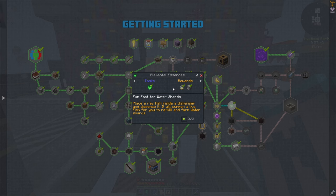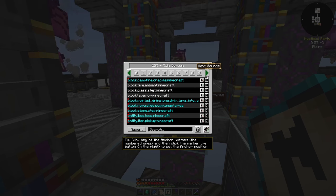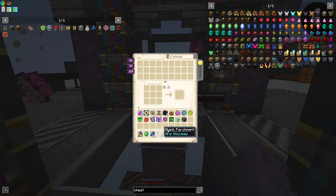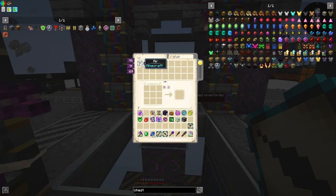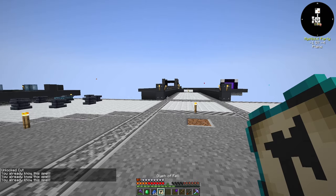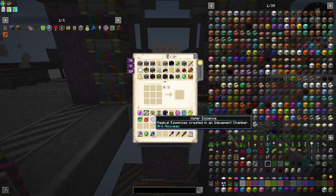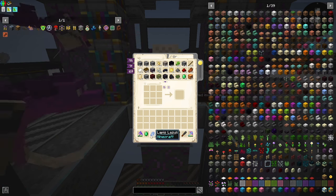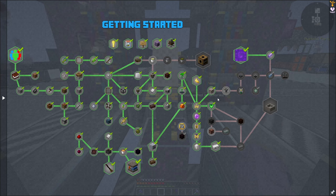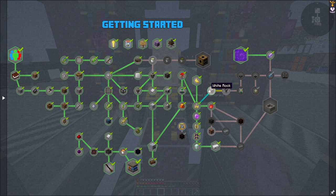I submitted an axe I don't use anymore — auto smelt, everlasting frost aspect — and look how many quests we just finished instantly. We can go ahead and claim all of that. We get essences from the ritual brazier, which means we've technically finished this quest too. One interesting tip: place a raw fish inside a dispenser and dispense it — it will summon a live fish for you to re-kill and farm water shards. I never knew that.